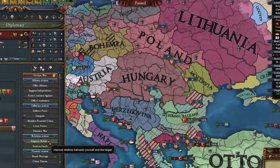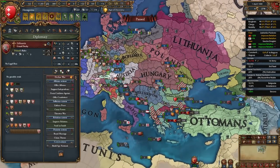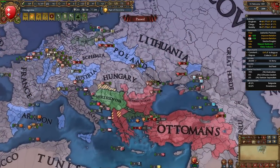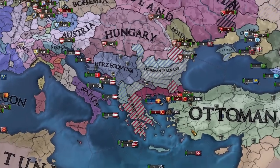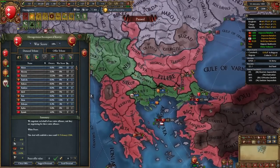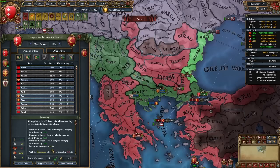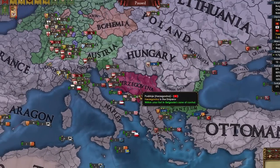There's apparently a new mechanic where I can usurp the electorate — I'll become an elector and lose some imperial authority. Brandenburg doesn't like me much, but I'll usurp the electorship. I'm a lot more powerful now, manpower is insane. War score is still low though because we lost so many battles. Poland and Lithuania dipped as well. I might just have to peace out for almost nothing — super unfortunate.